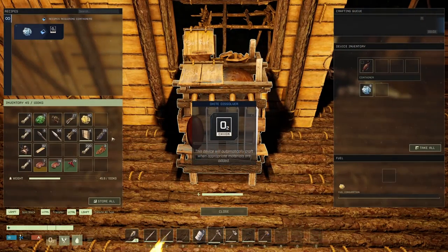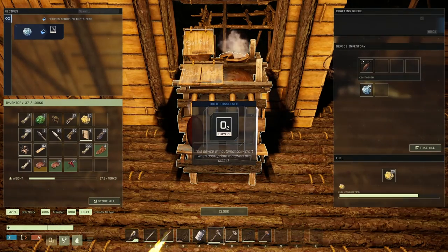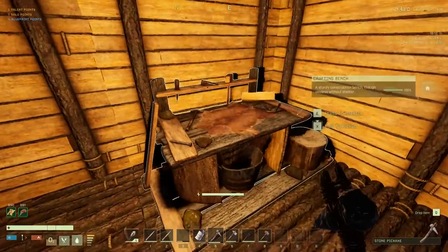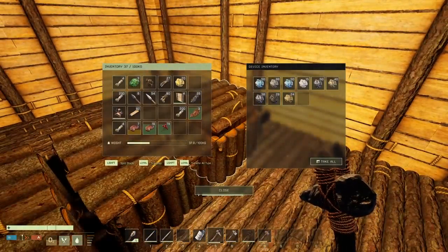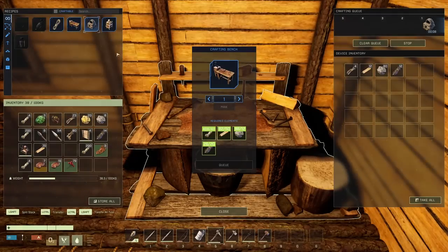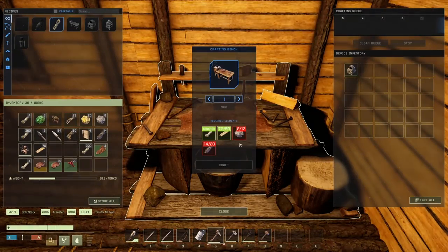We cannot put wood in the fuel slot - okay, fair enough. There we go, we're getting some oxygen. What's the next thing to be made? The stone furnace - I probably have everything for that. We just need stone, that's a lot of stone though. We'll go ahead and make ourselves a stone furnace and a skinning bench, although we might not have enough leather for both.